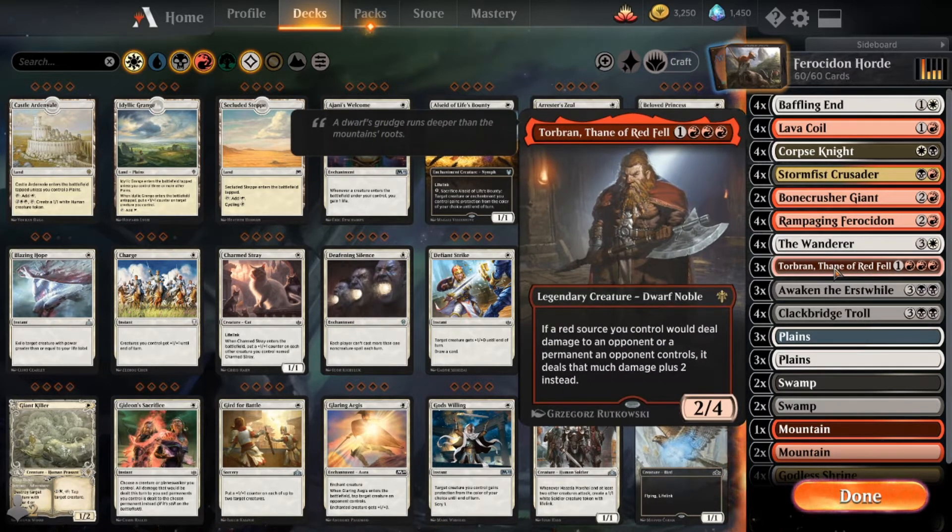Torbrand is in here because when Rampaging Ferocédon is dealing damage whenever the opponent plays a creature, Torbrand adds to it — so it deals three damage instead of one, three, three, and three.